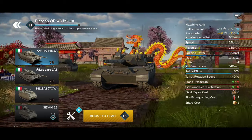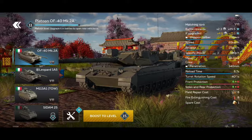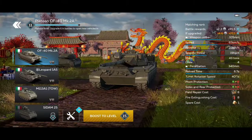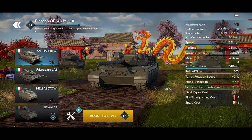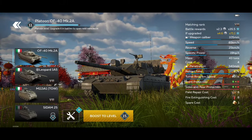The QF40 has a 105mm main gun. It's quite fast — 65 km/h top speed, reverse 25 km/h. It has 43 tons. Average penetration is 40mm, reload is 6.7 seconds, turret rotation speed is 40 degrees per second. The frontal armor plate is decently protected, and I did bounce quite a few shells with this vehicle, surprisingly.